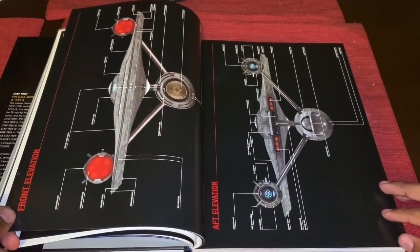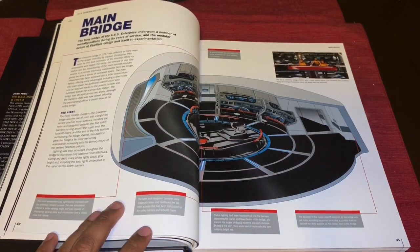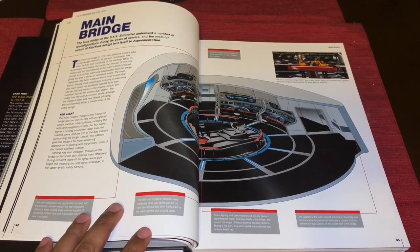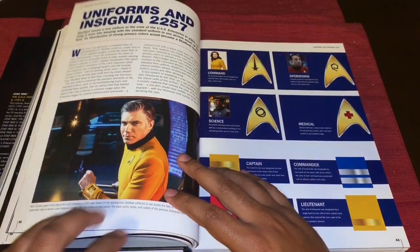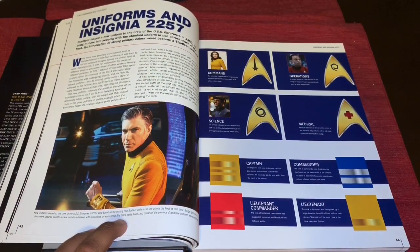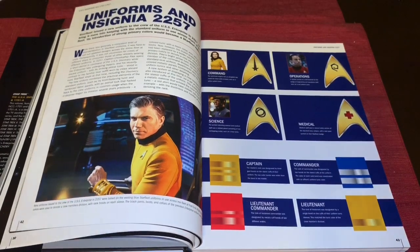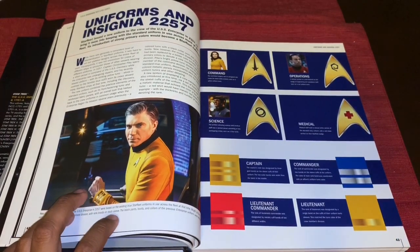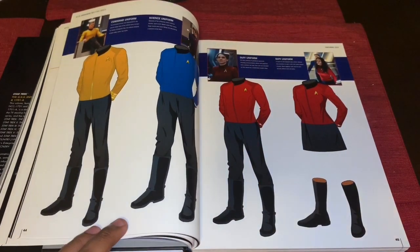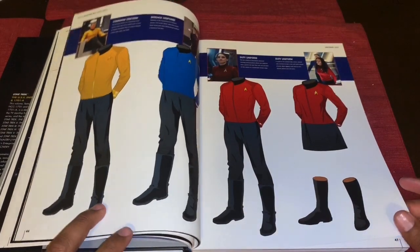We get the ventral, dorsal, and port views, as well as front and aft elevation views, and a new graphic that has never previously been released showing how the bridge looked during this time period. We also get the uniforms and insignia of 2257 — something that was definitely not in any previous Star Trek or Enterprise history book, so that's cool.